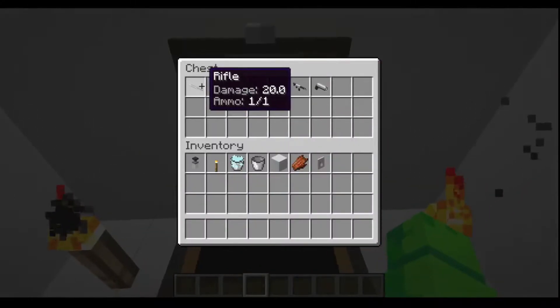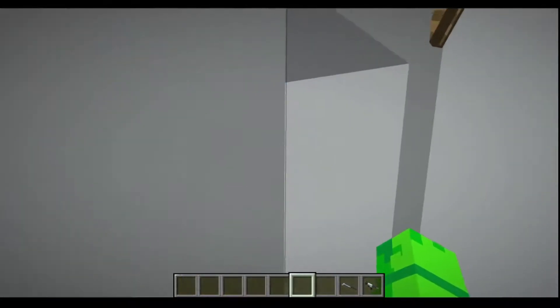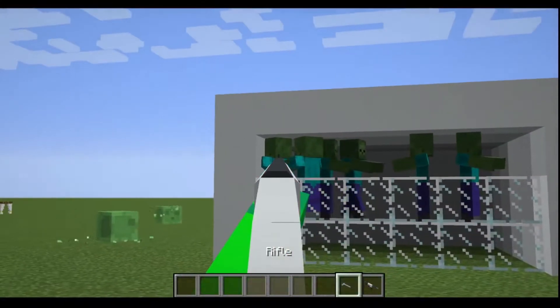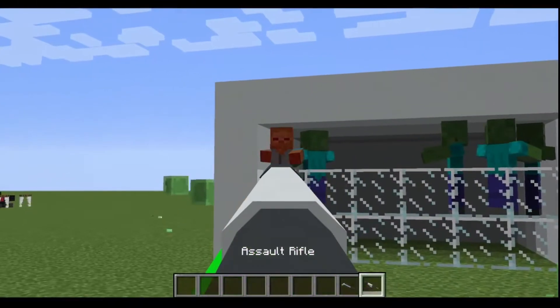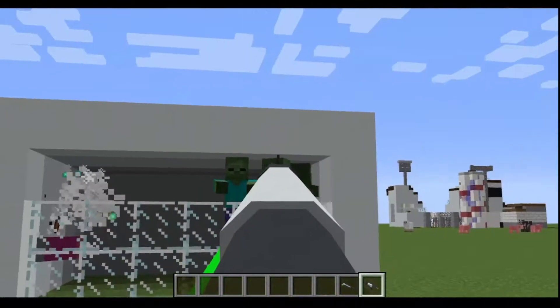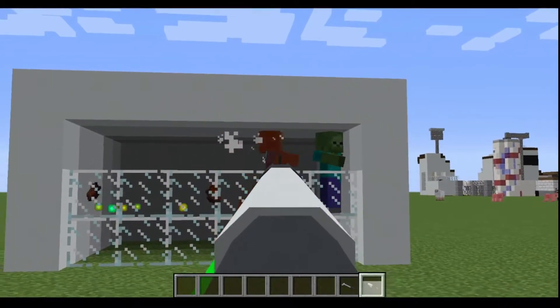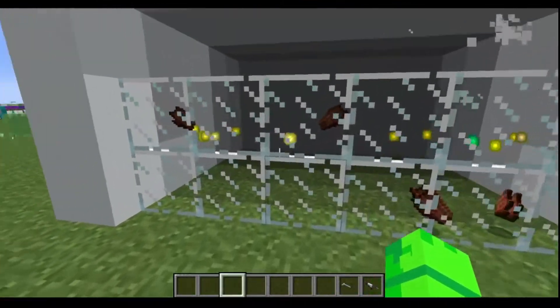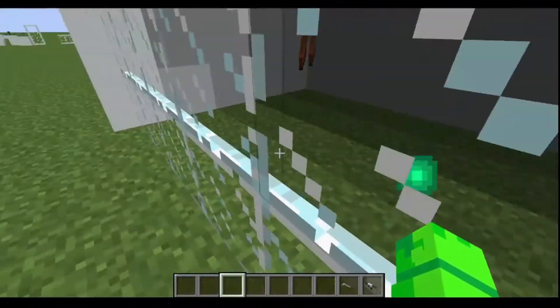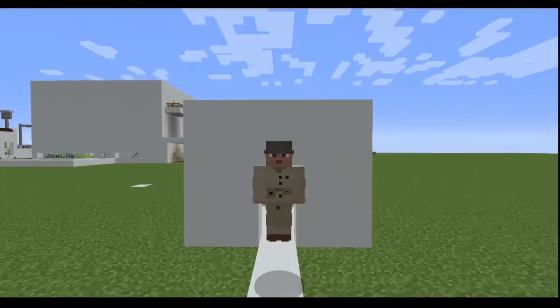The zombies — I need to get a gun. I'm gonna get an assault rifle and a rifle. Let's start target practice: 3, 2, 1. I'm gonna get my assault rifle out. Look at all this XP — let's go! That was some easy training to get some XP.